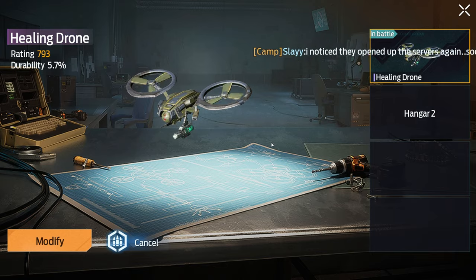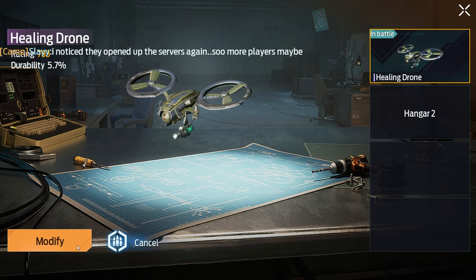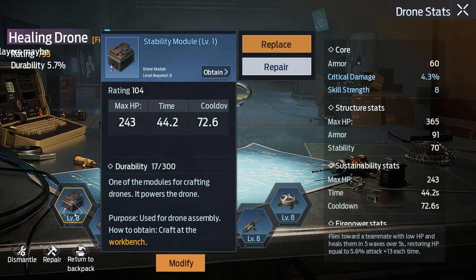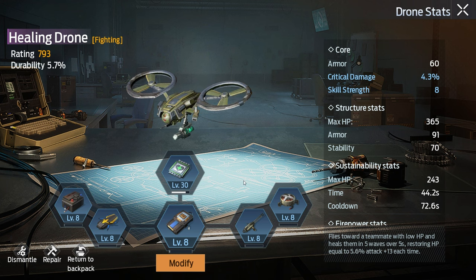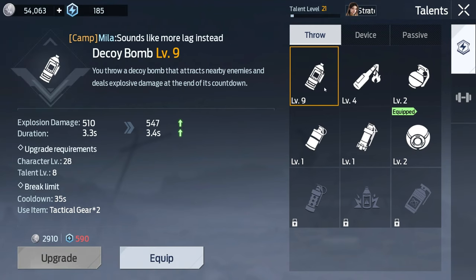Moving on from equipment, let's look at the drone. Drones are something you can deploy in combat or while roaming around. They have different abilities depending on the chip you craft. Along with everything you craft, depending on the color you get, you will get a higher rating.